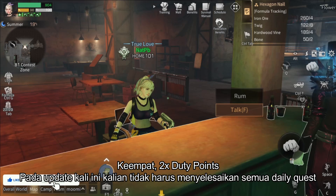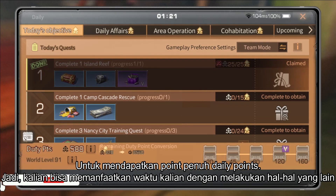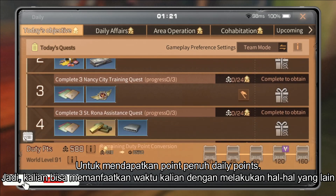Fourth, double duty points. No more need to complete all the daily quests to get full points, which means you have more time to do other things and more new dollars too.